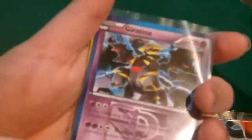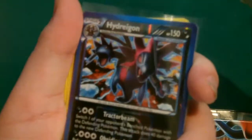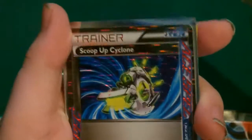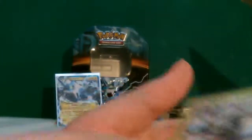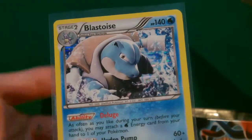Okay, recap on the best cards I got: first we had Giratina, then we had Hydreigon, and then the best pull — Scoop Up Cyclone ACE SPEC, which is not the best card ever but it's really good. And then Blastoise to finish it off. Hopefully you guys enjoyed this — like, comment, subscribe, and see you later!